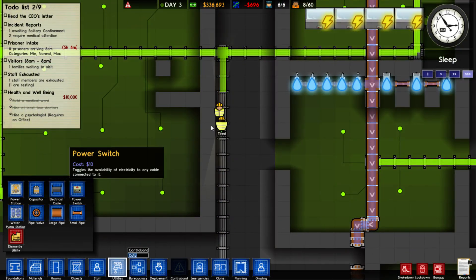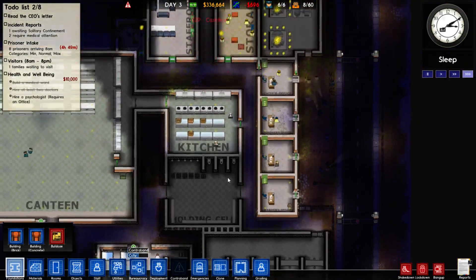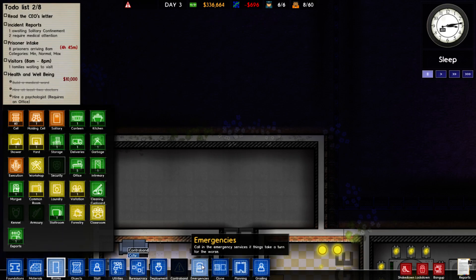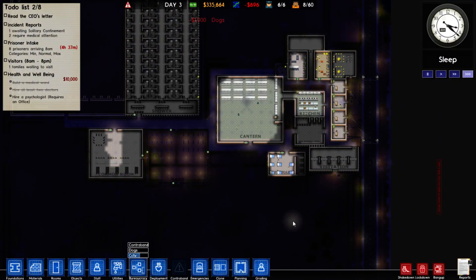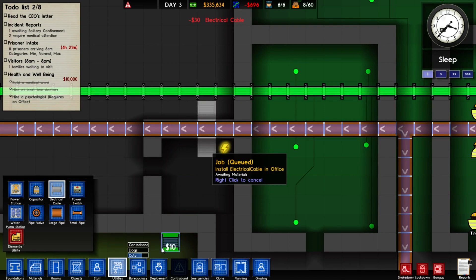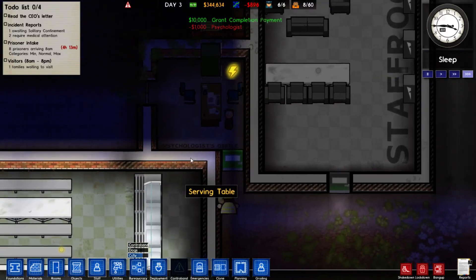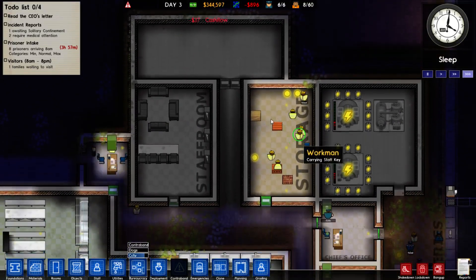That one piece was missing — just that one piece. And we got our lovely cold and dark morgue. Let's go rooms — security. I need CCTV — bureaucracy, it's in the works. So we got a lot of things done here so far: got my giant common room right next to the yard, got my infirmary. I need a psychologist which I did get his office. Let me run the power down to him. Staff — psychologist — here you go buddy. Psychologist's office, you are free to talk to the psychologist.